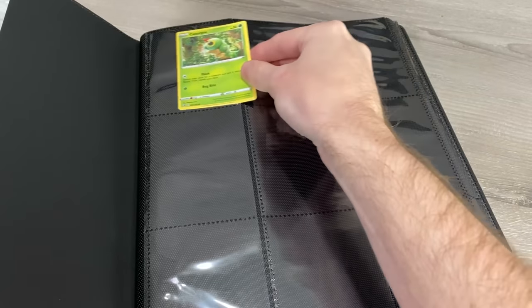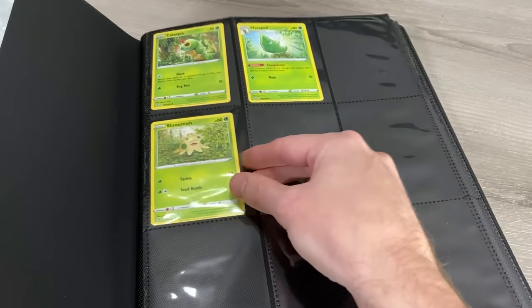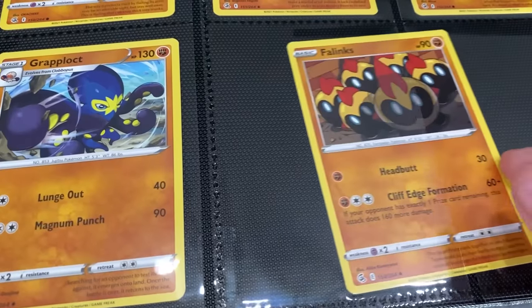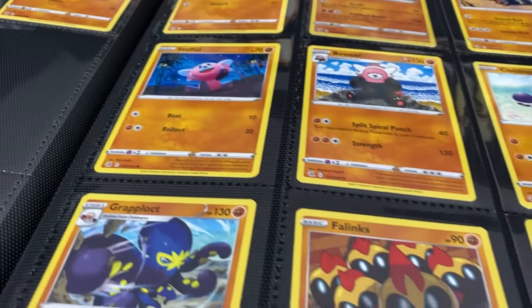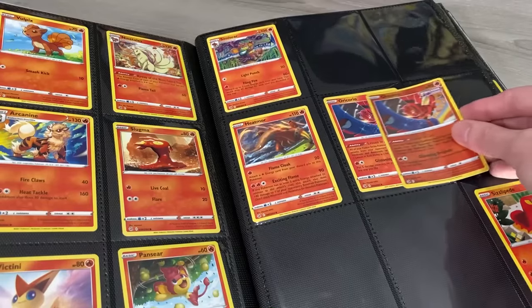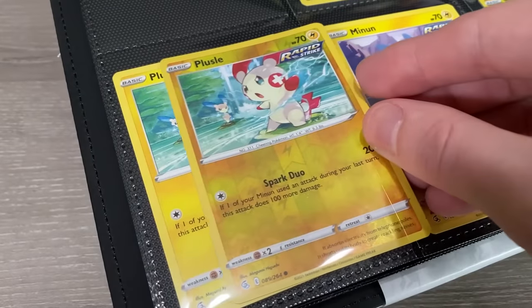When I build my Pokemon card binder, I like to build it in numerical order, starting with card number one — in this case the adorable Caterpie. I continue in numerical order, making sure I leave empty spots for any cards I'm missing. Once I've added all those cards, the next step is to take my reverse holos, go through the binder, and put each one on top of its regular version. I personally like to try to pull one of every single card, yes, even all the reverse holos.